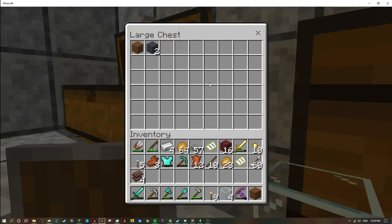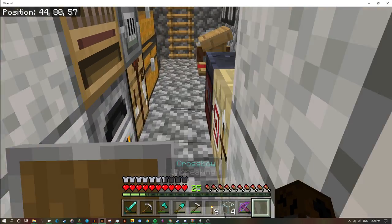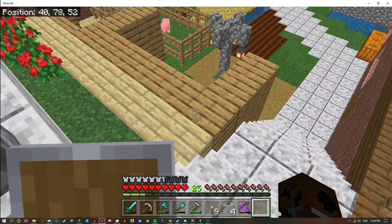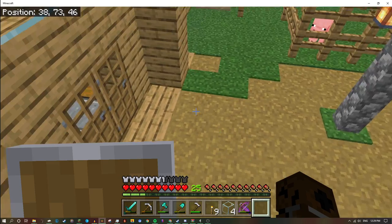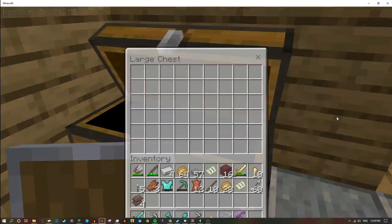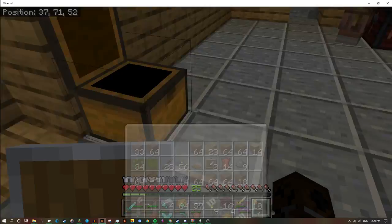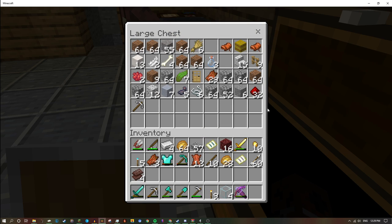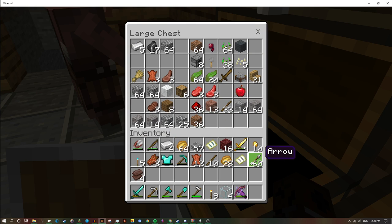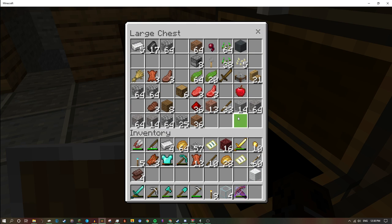I'm gonna have to kidnap some wool from my friend's chests just to make sure they don't have wool with them. I could grab wood from here — I mean I'd have to repay him somehow. He's got a piece of wool, I will take it.